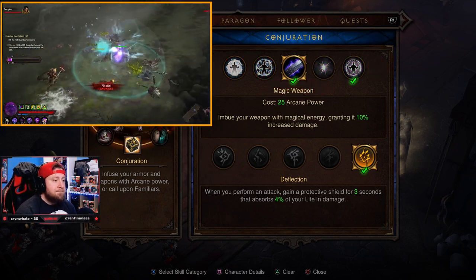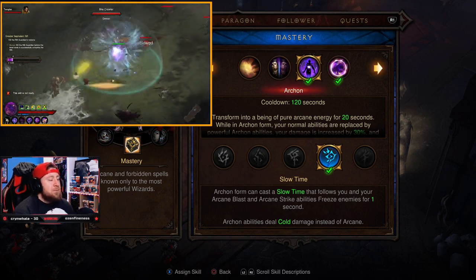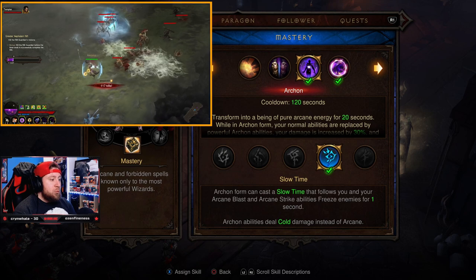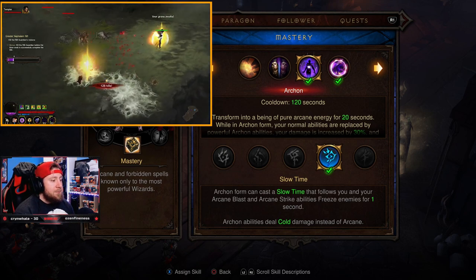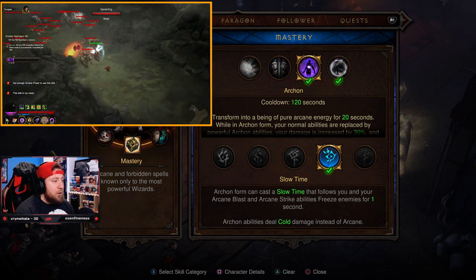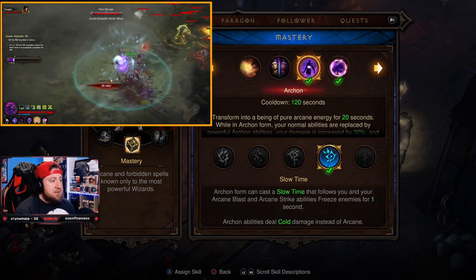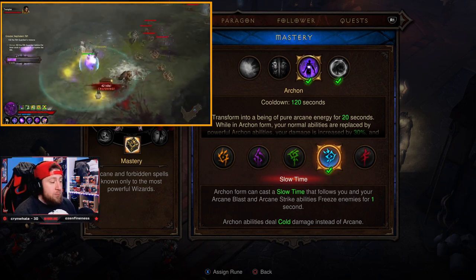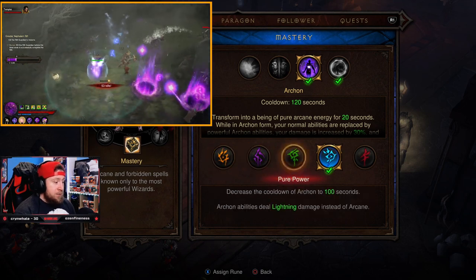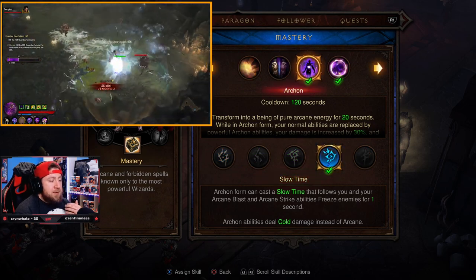Of course, the main skill is Archon. With the Vyr's set you gain every rune's effect, but the rune you select determines your damage type. I chose Slow Time so Archon abilities deal cold damage, which pairs well with Black Hole Absolute Zero. If you don't want to use Black Hole, Explosive Force is good with fire, or you can go lightning damage — but I opted for cold for the additional cold damage synergy.